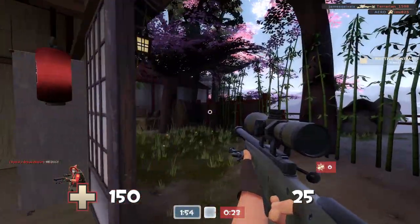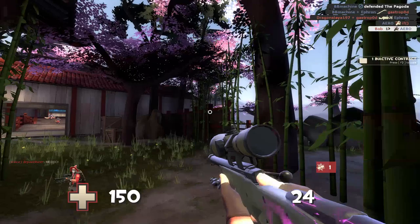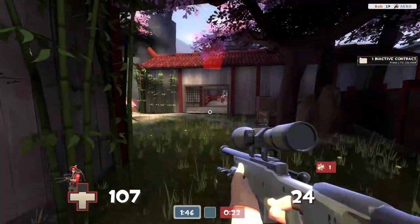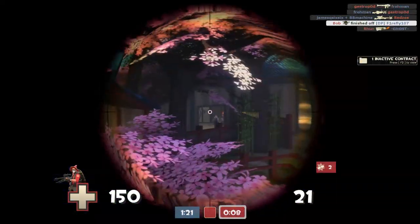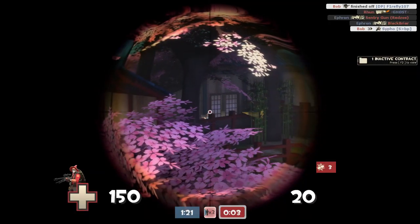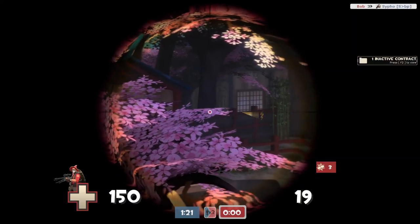A lot of the time snipers on Suijin really like to camp out on that big roof, but if you come out on the right side of spawn, you can take him out with an easy headshot where he probably won't see you. It works from both red and blue sides. You can also come up onto the roof yourself and get this pretty incredible angle into the enemy spawn, shooting any AFK people when the door opens, or just the enemy snipers as they're trying to kill people crossing the bridge.